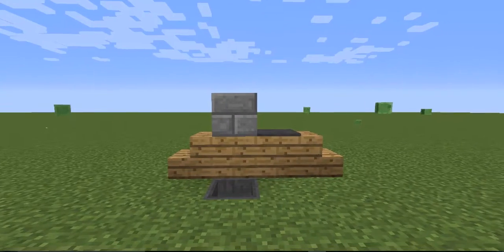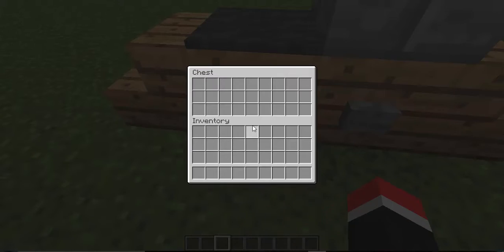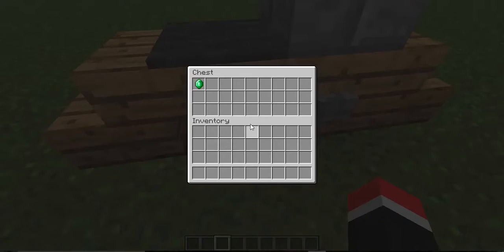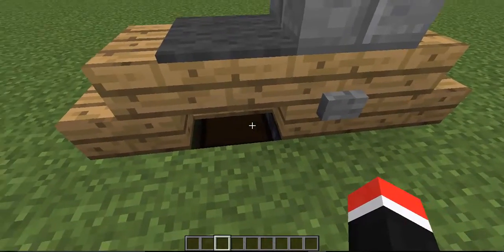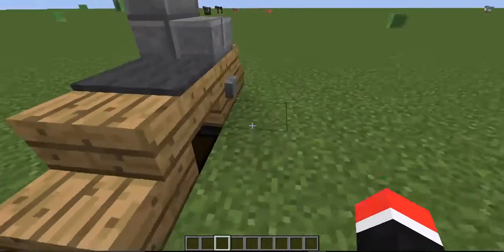So basically, you go around here, look inside this chest, and there's nothing in it. But if you click this button, every time it'll put one inside there, and if you click it again, it'll put another one in there.